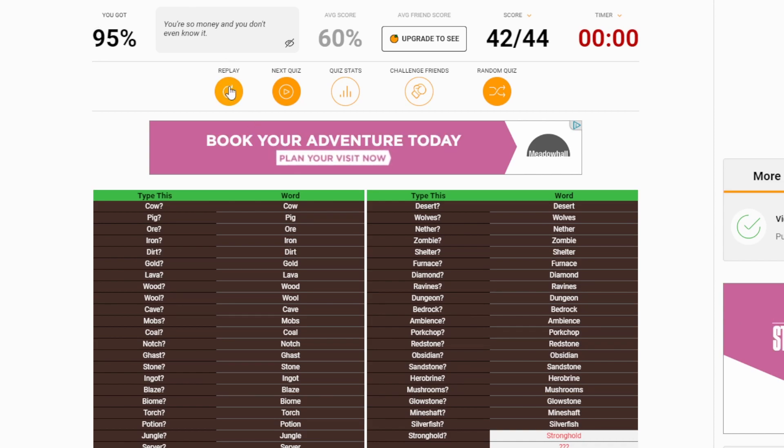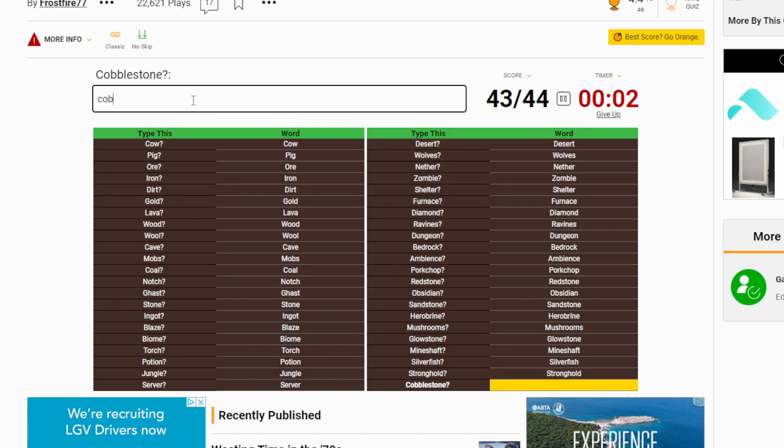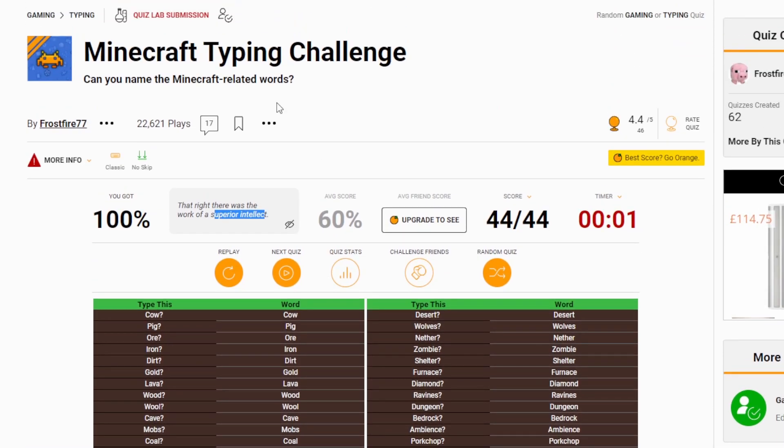I just need to remember — cow, pig, iron, dirt. Cow, pig, iron, dirt. Cow. Yes! Get in! We've done it! We've done it! Cobblestone, you win! That right there was the work of a superior intellect. You got 100%! The average score is 60%. We have done it.